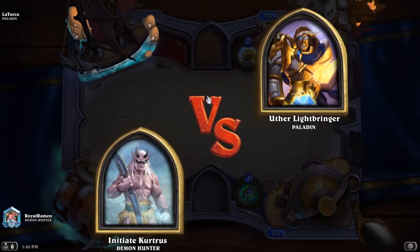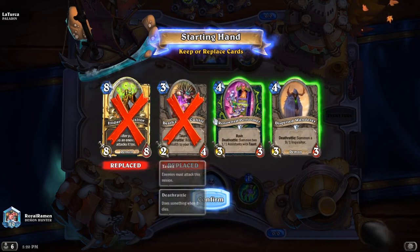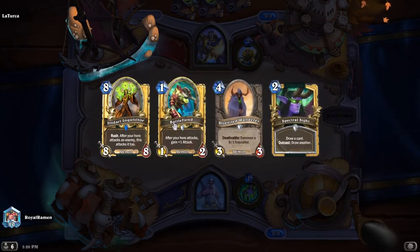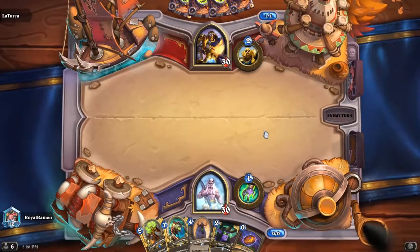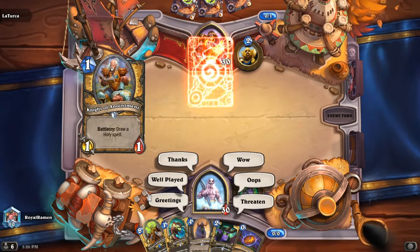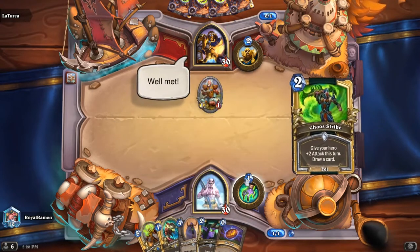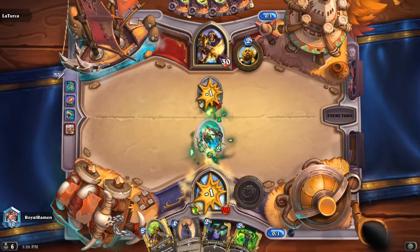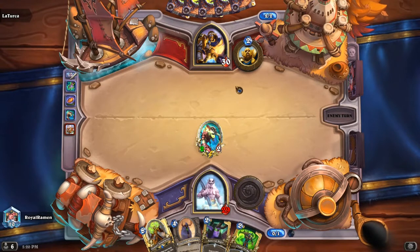First game of the day, we are playing with the Deathrattle Demon Hunter. This is probably gonna be a secret paladin or a Libram paladin — usually secret paladins nowadays run a Libram package. I'm not super confident on my mulligans here, but having the one-drop is nice just to make it less likely to die and to get one buff off of it. Spectral Sight is a little unfortunate, but we can Chaos Strike next turn.